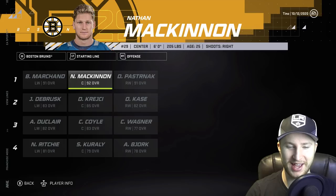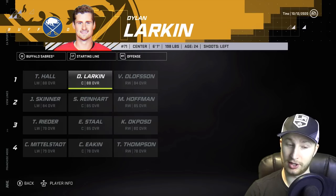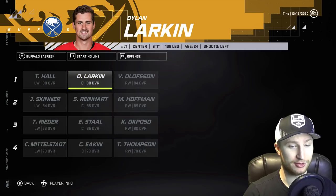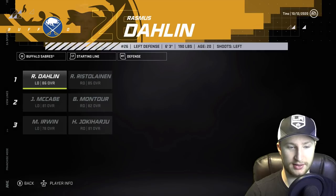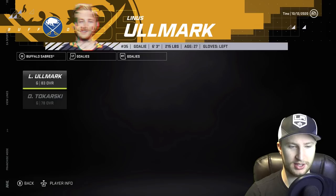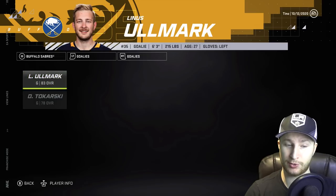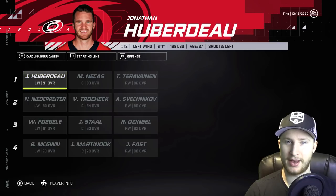We've got Panarin signed by the Mighty Ducks of Anaheim. They also signed Roman Yossi — holy smokes. Did they get a goalie too? They did — they got Corey Crawford. They got one of each. The Arizona Coyotes picked up Tyler Sagan, and they just kept their two goalies because they will do just fine. They replaced Bergeron with Nate Mack — that's a disgusting line, that should be illegal.